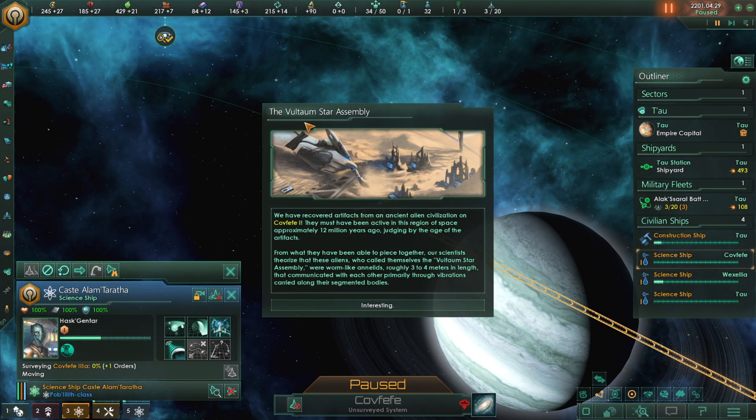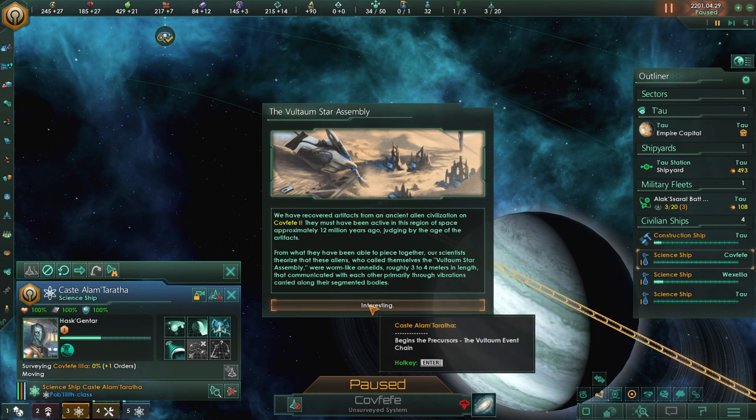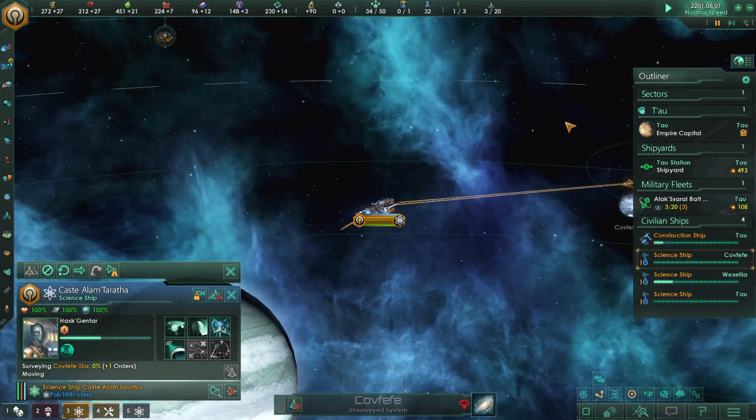The Voltom Star Assembly. We have recovered artifacts from an ancient alien civilization under Kofifi 1. They must have been active in this region of space approximately 12 million years ago. Our scientists theorized that these aliens, who called themselves the Voltom Star Assembly, were worm-like anilids roughly three to four meters in length that communicated with each other primarily through vibrations carried along their segmented bodies. Interesting — I love all this fluff. Situation log updated.